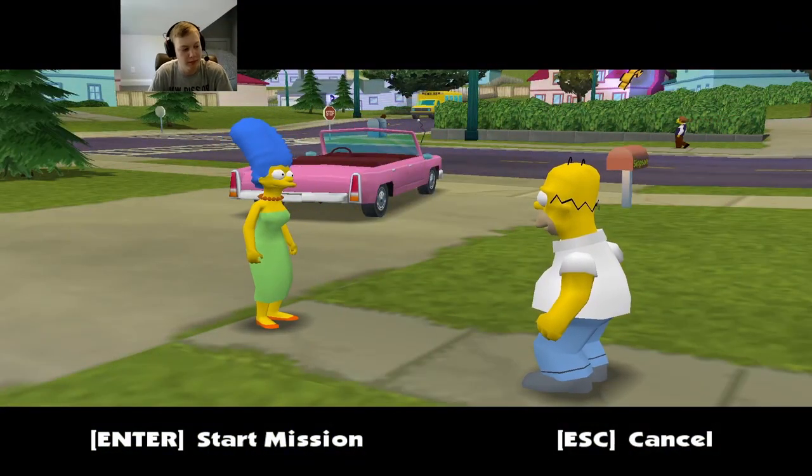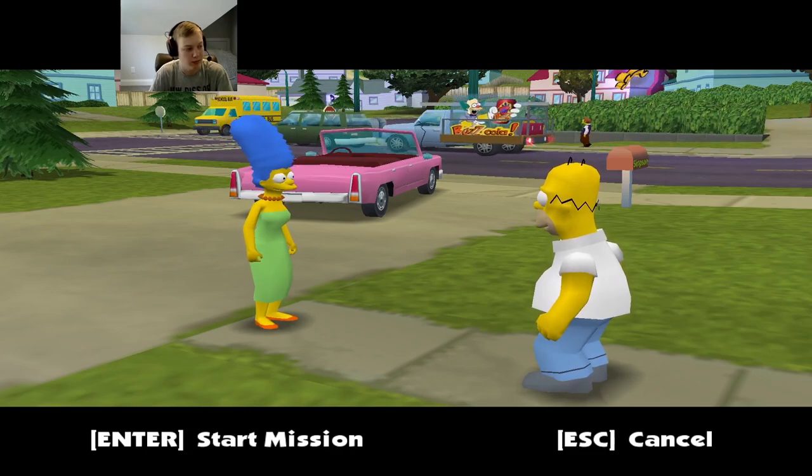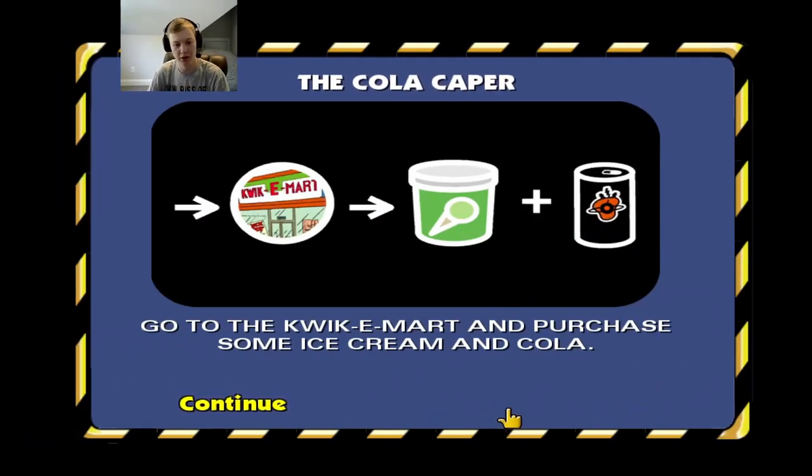Marge says somebody ate every dessert in the house. She needs us to run to the store and pick up some ice cream with the miniature pies in it. Homer says it must have been one of the kids — probably Milhouse. Alright, so we've got to go to the Kwik-E-Mart and get some ice cream and cola.